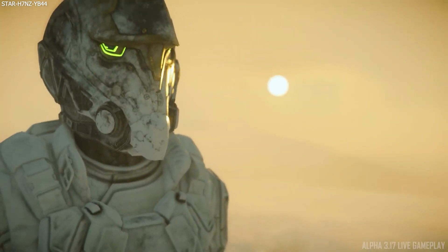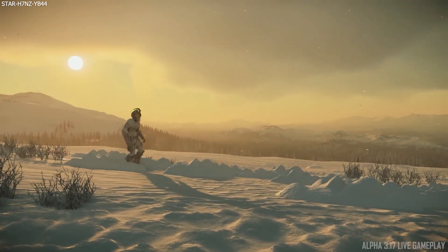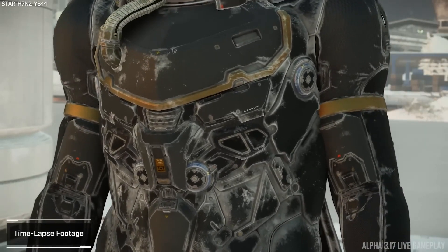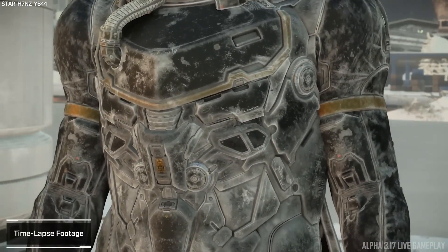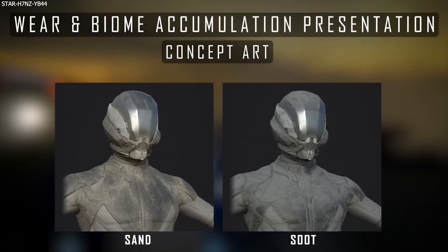It is quite visually obvious — if you've got a weapon on your back, your armor is completely white from walking around Microtech, but the weapon is not affected. And for one of the developers, this was very annoying when he would play Star Citizen, so he set about creating a procedural system to ensure that all of these elements receive accurate build-up consistently, be that sand, soot, mud, or grime, and so on.